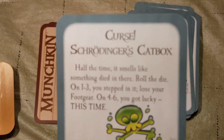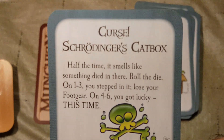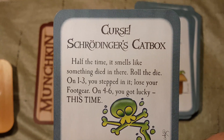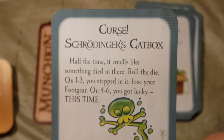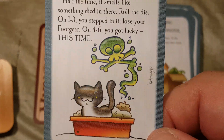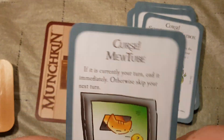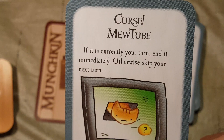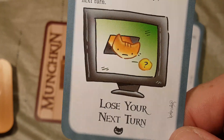Curse: A Schrodinger's Cat Box — half the time it smells like something died in there. Roll the die: on 1 to 3, you step in it and lose your footgear; on 4 to 6, you got lucky this time. And then Curse: Mew Tube — if it is currently your turn, end it immediately; otherwise, skip your next turn.